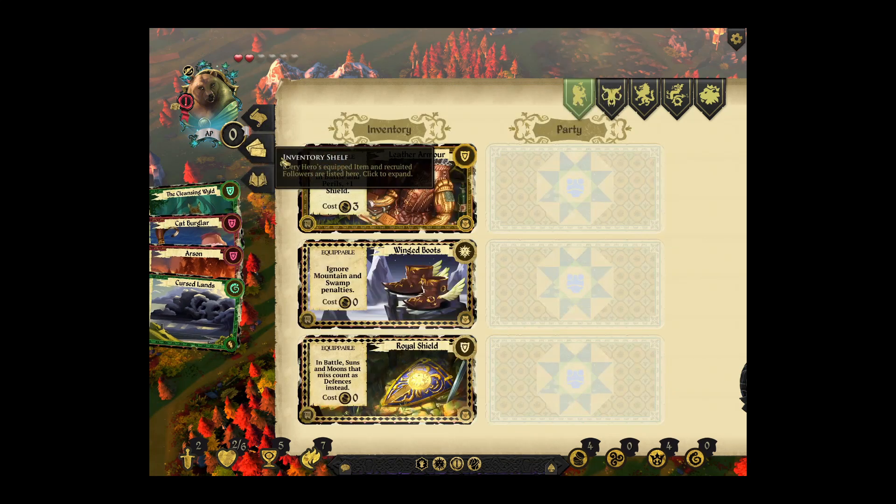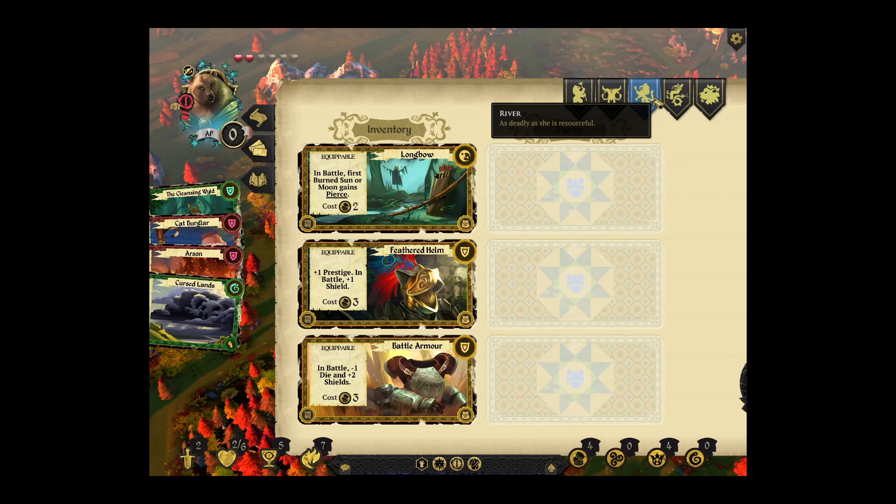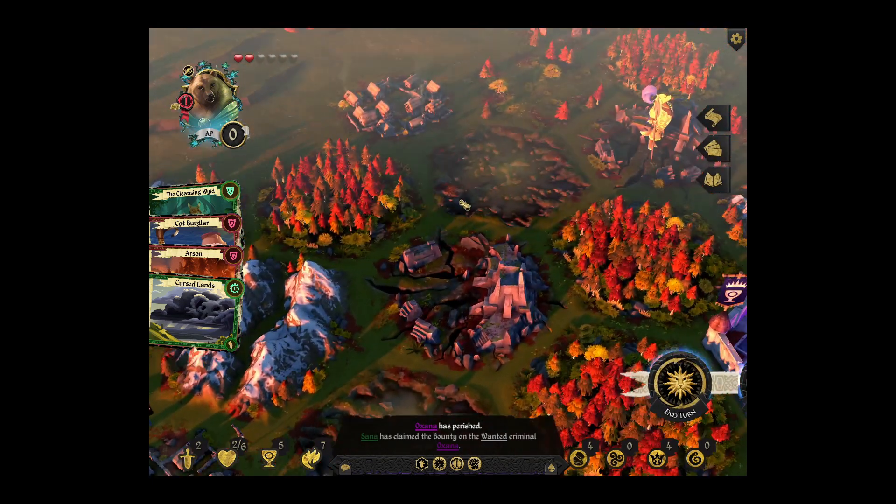We'll play here. Wait a minute, I've got magic now. You die. And I get the bounty, which means I get the prestige. That was really, really useful. And now I've got the cat burglar. So whose items do I want to steal? River — where is River? Where is she?